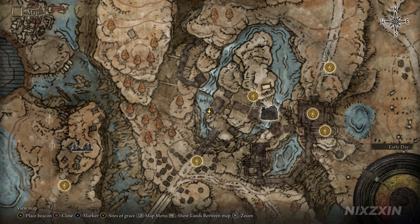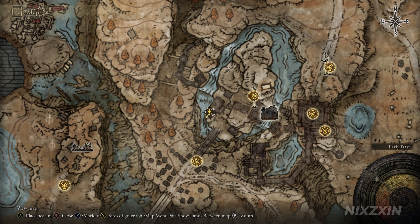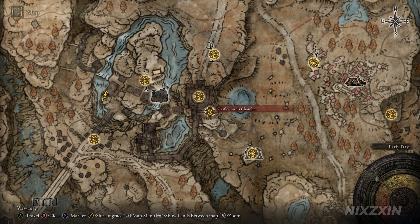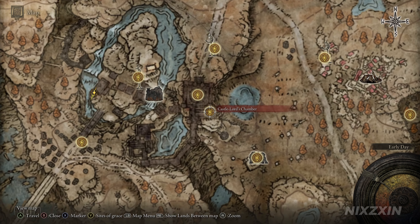This is the location on the map. Now for the Ash of War Wing Stance — the closest Site of Grace is Castle Lord's Chamber, but I will show you the route from here all the way to the location. Feel free to jump to the timestamp if you have already unlocked that Site of Grace.